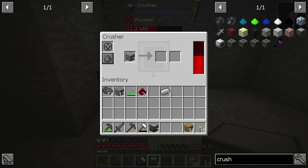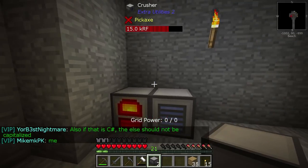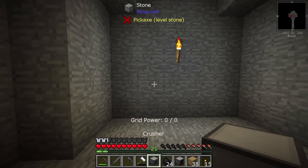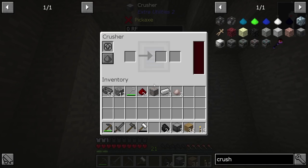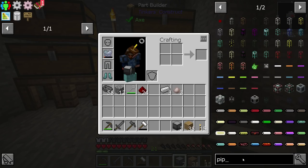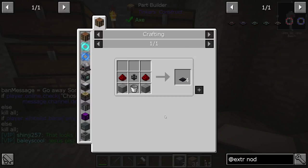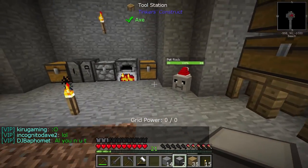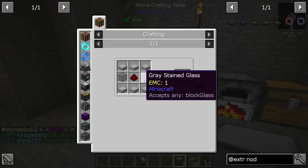We have everything we need, so let's make the regular crusher. Two of those, a little bit of redstone, and we have a crusher from Extra Utilities. We can place that next to the generator, it'll get a charge, and we can throw our iron in there to crush it up. What I'm going to do is have the crusher placed here with a hopper on top and a furnace below, using transfer nodes to pipe items through.